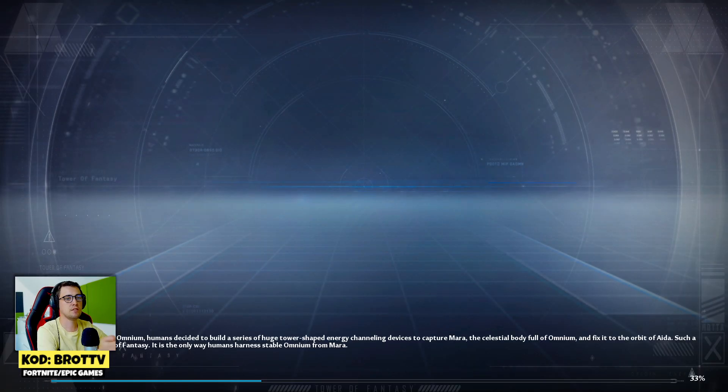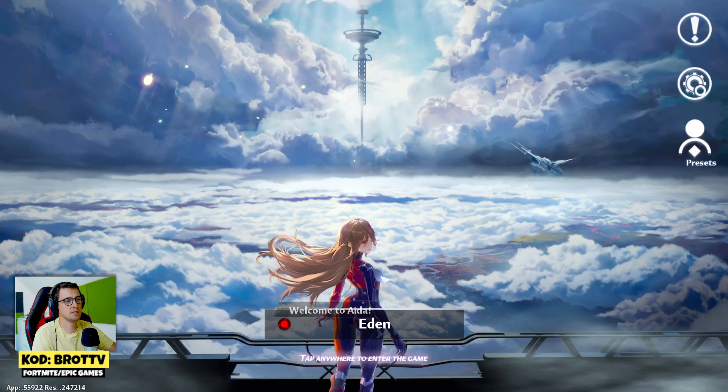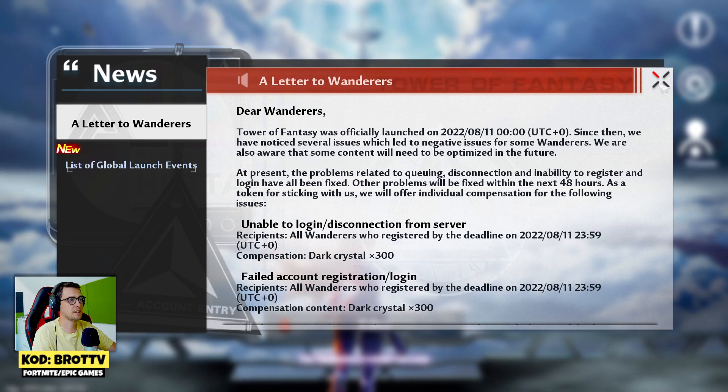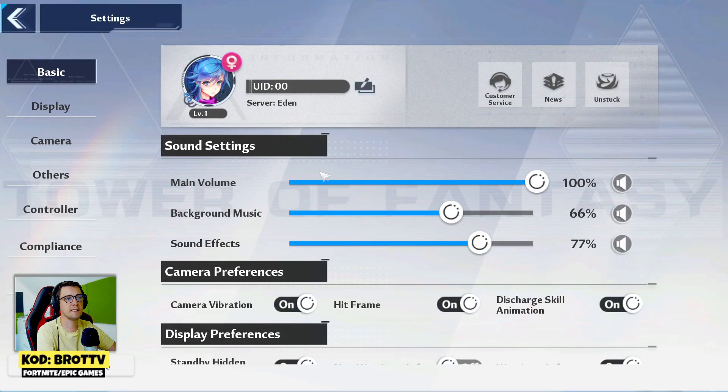Okay, as you can see, Tower of Fantasy now shows English as the language. Welcome to Aden. Let's go — there's an Account Character Error, but whatever. Let's go to the settings and yeah, we got English!